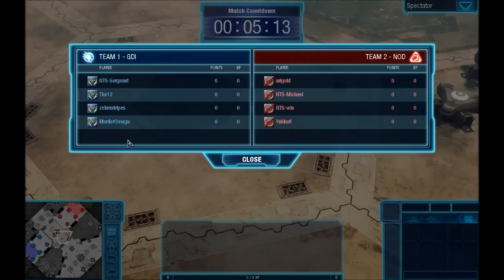Hello ladies and gentlemen, here is Michael again and my new commentating partner Wombat from England. We're here on a dual board on Bridge to Nowhere — in my opinion the ultimate GDI map, and it's not shown very much. We'll have a four versus four with mixed teams. On GDI we have Sergeant from NTS, the 12th, Zebra Stripes, and Murder Omega; two players from Team FIMS. Over on Nod we got Sari Gold, Michael, Wiz, and UKury — excellent players there. The only one letting Nod down is Michael, but we'll see how it goes.